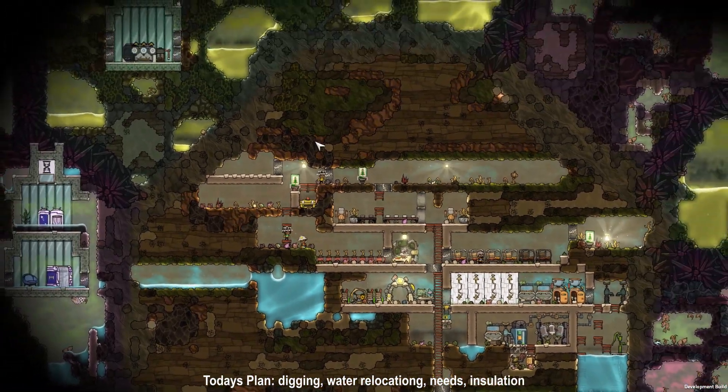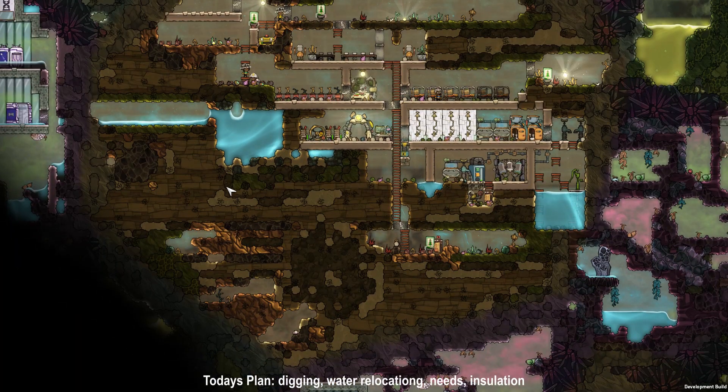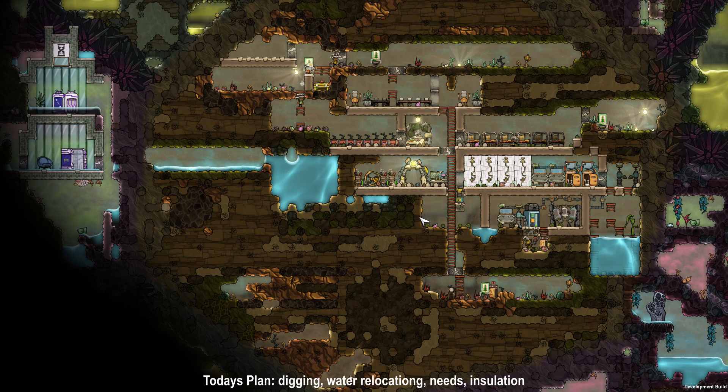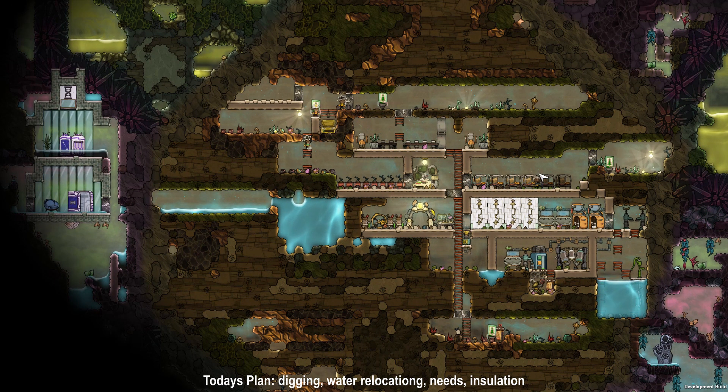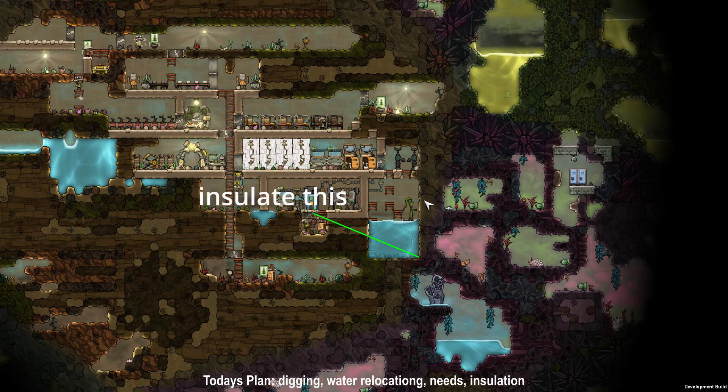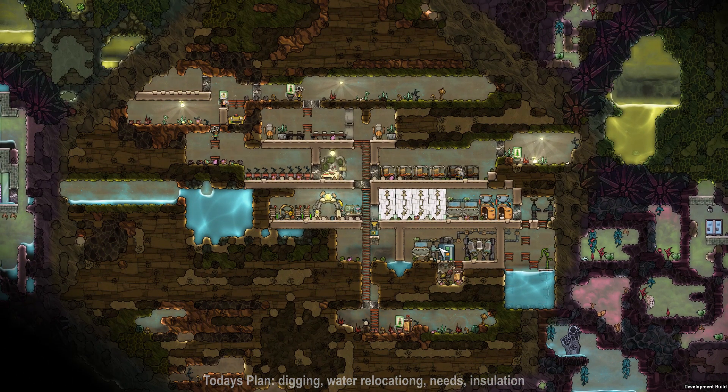The plan for today is expanding the base upwards and downwards as well as to the left, relocating the water pool down here, taking care of the immediate needs of the dupes like some more food, some more oxygen, putting some insulation down here and whatever comes to mind.